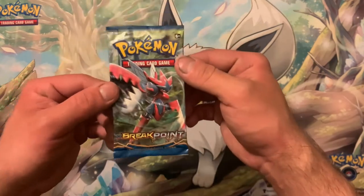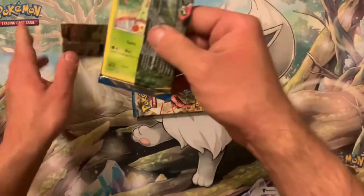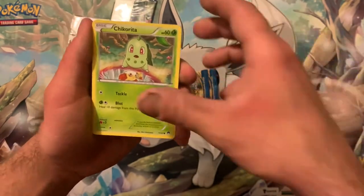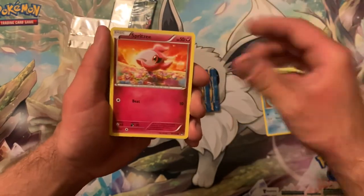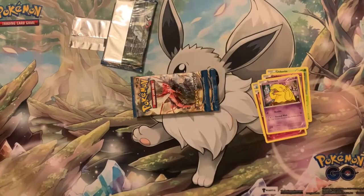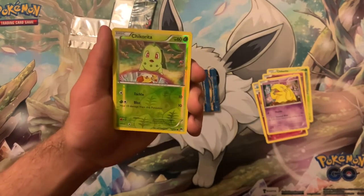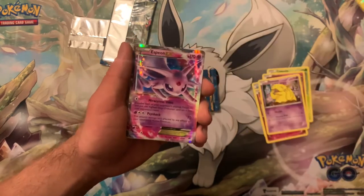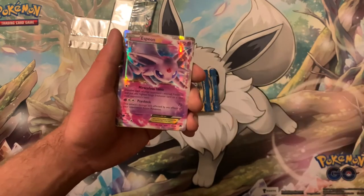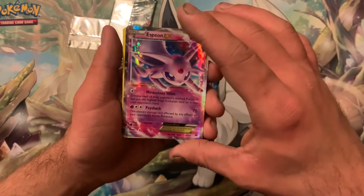Mega Scizor so far has been kind of disappointing. The Mega Scizor artwork — oh my god — and I see another Chikorita. I swear to god if we get a reverse Chikorita... are you serious? That's crazy, that's actually kind of wild. Hold up, screw the Chikorita — get off the camera — we got an Espeon EX! I like that!